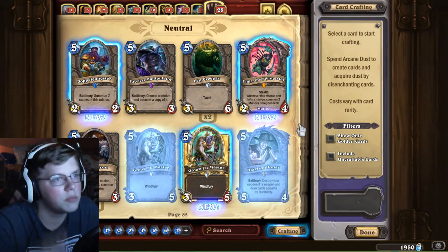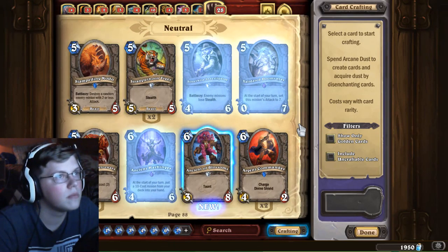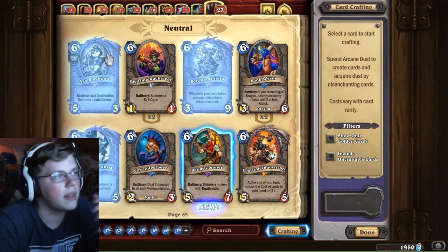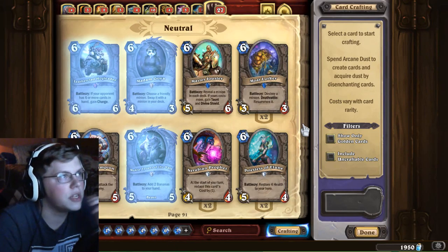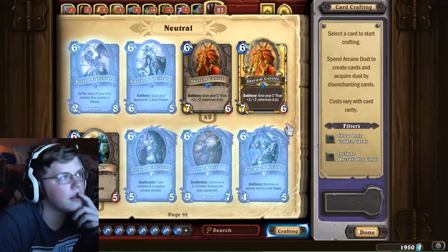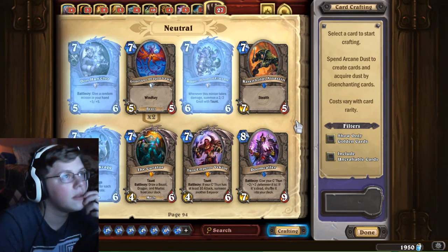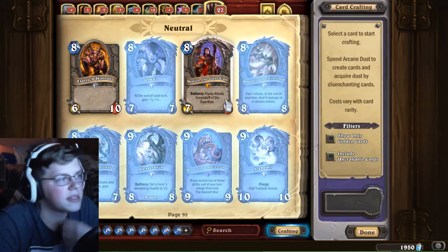I'm going to go through the rest and see if I can make anything super interesting. So far nothing amazing. I mean, that's a cool legendary, I would have taken that. There's just a bunch of legendaries here. Some of these aren't from our expansion, so I'm only looking at the ones from the new expansion. Ragnaros — ooh, I want to make myself a Ragnaros right now, but that's not from the expansion.